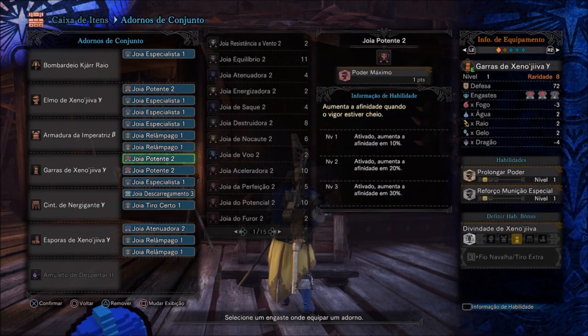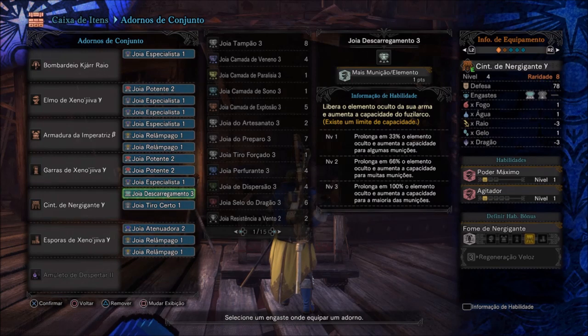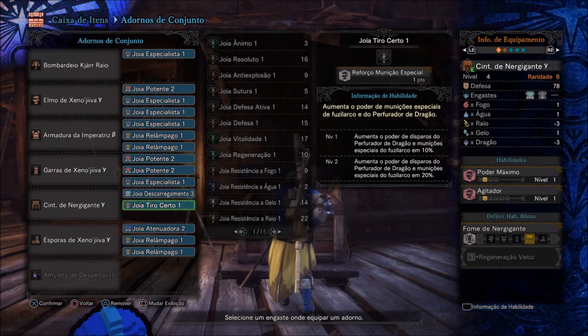Nas Garras do Xenogiva Y: duas Joias Potente 2 e uma Especialista 1. No Cinturão do Nerd Gigante: Joia de Descarregamento 3 para aumentar a capacidade de munição, e Joia Tiro Certo 1 — que aumenta o poder de disparos de perfurador de dragão e munições especiais do Fuzil Arco em 10%. Gostei bastante dessa joia.